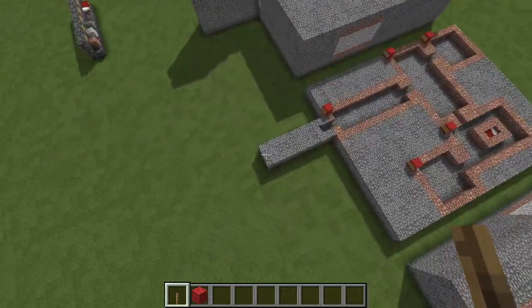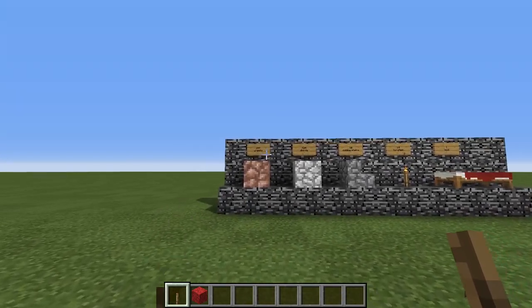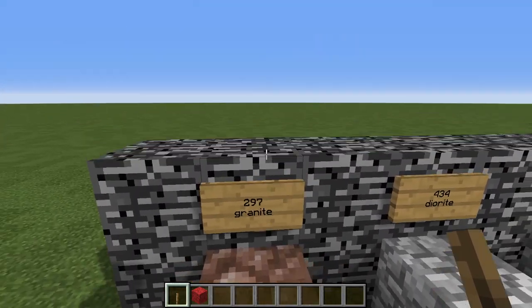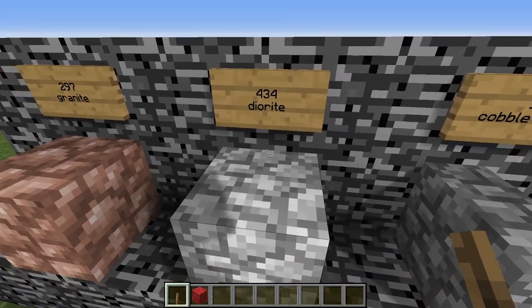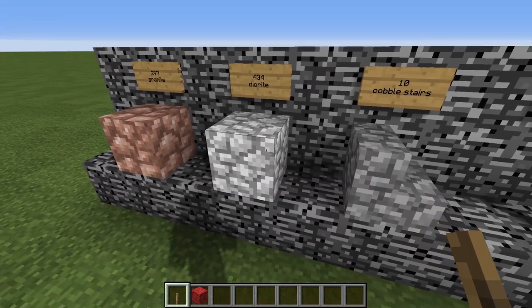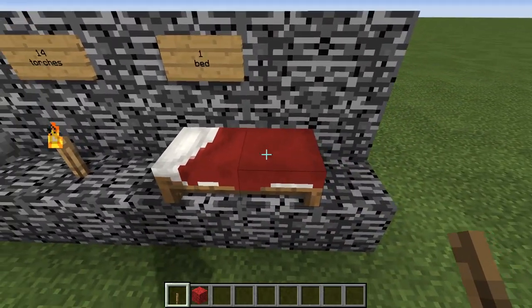With the tour out of the way, let's take a look at the very small bill of materials you will need for the tomb: 297 blocks of granite, 434 blocks of diorite, 10 cobblestone stairs, 14 torches, and one bed.